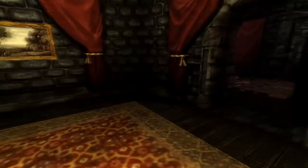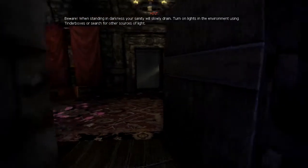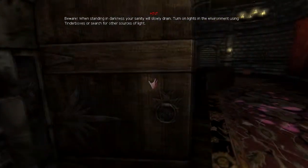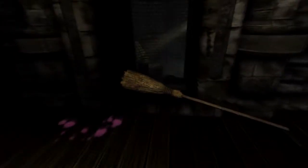Come on broom, we're getting out of here. Tutorial: when standing in darkness, the sanity will slowly drain — turn on lights using tinderboxes or search for other sources of light. There we go. I don't really see a sanity meter though, so I can't tell if everything's alright. Come on broom! I told you to not make these sounds.